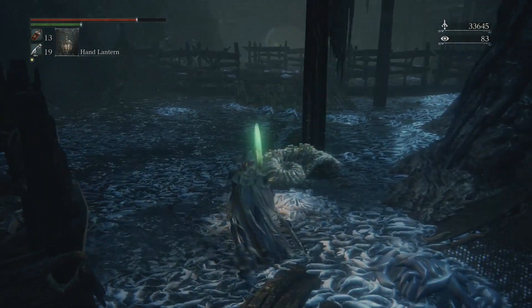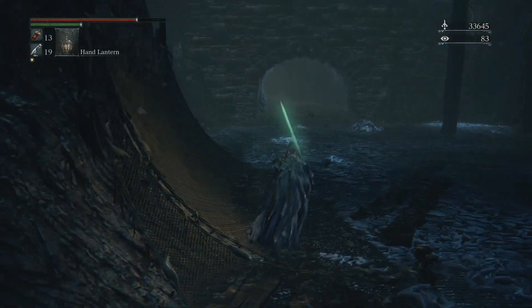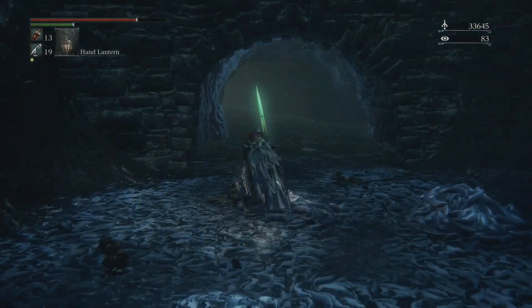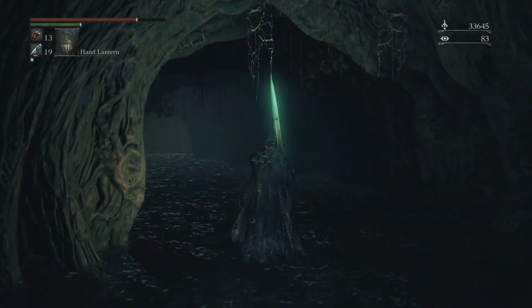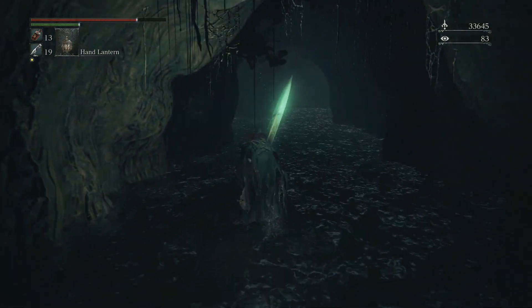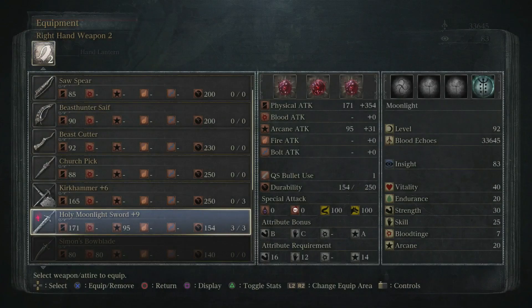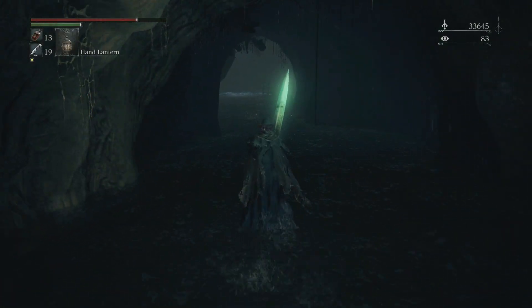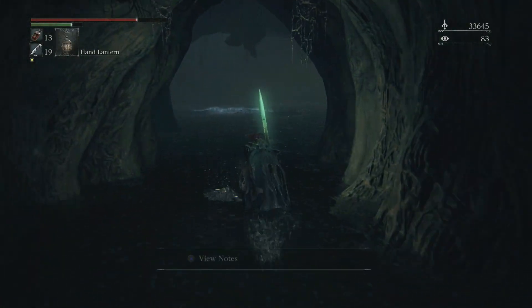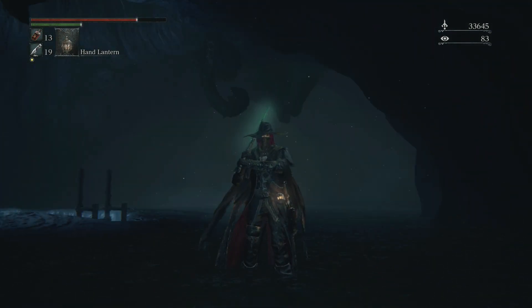I'm gonna go upgrade my weapon and it should hit a lot harder because the base damage goes up and the scaling goes up. The scaling goes up to a B in strength and a C in skill — although it might already have that. The scaling does go up once you actually increase the base damage. I don't know exactly how the math works but it does work that way.